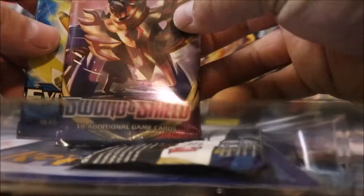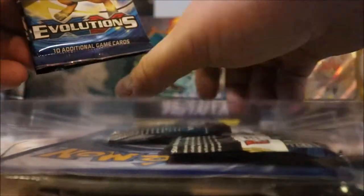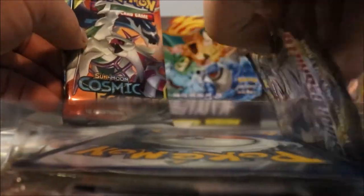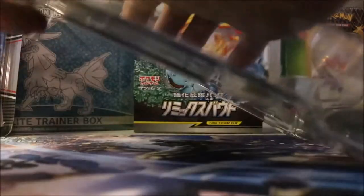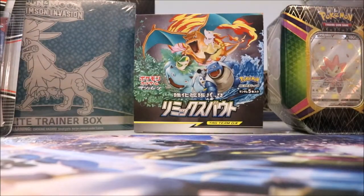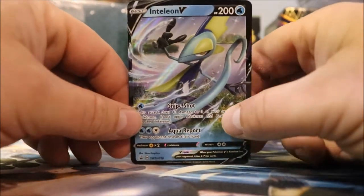So what we've got: we've got a Sword and Shield pack, Evolutions — love these — Cosmic Eclipse, and another Sword and Shield. Now there's the Inteleon V. Nice little card there.